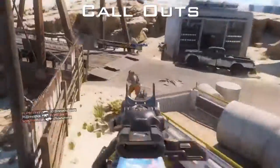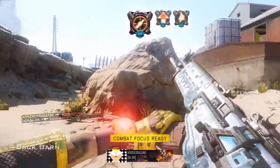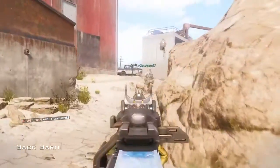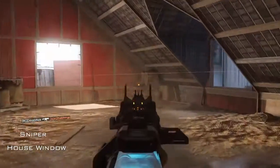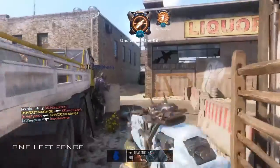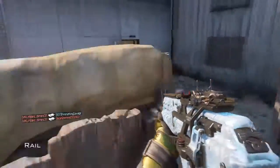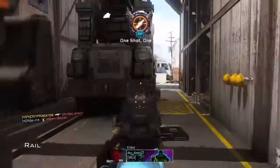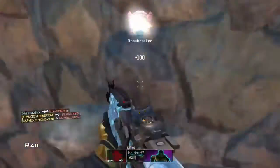Call outs are basically stating a part of the map where the enemies are. As you can see, pick up the kill back there, my buddies are calling 'back barn' — coming through, got one, we're checking it out, communicating the entire time. I run up in here, get shot at by the sniper so I call out 'sniper house window.' I kill one in rail and there's one left — shout out 'one left, fence.' My buddies are shouting 'rail, rail,' so I come out, look to the left — BAM, one, two, three — we pick that up.